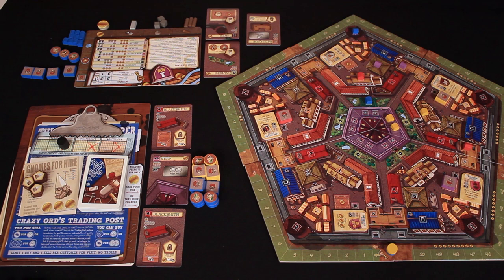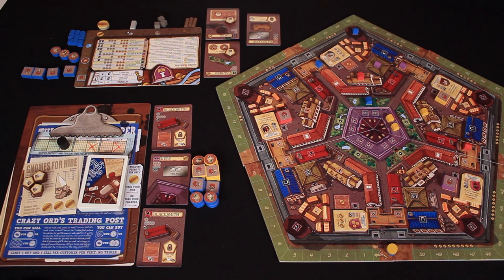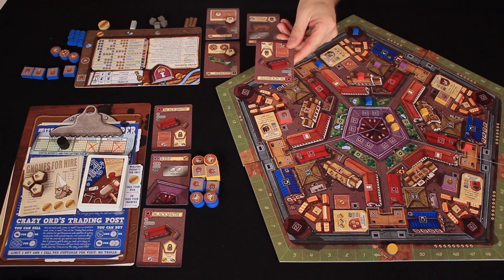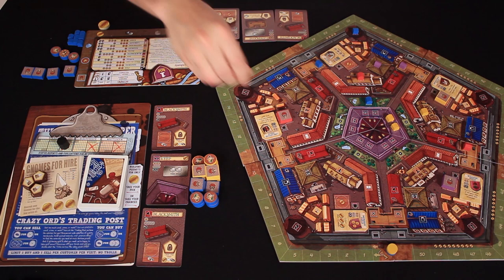Now I get to place a property marker. He wants me to place it here in this district that I'm trying to get control of, but Luke's been throwing lots of other competing contractors in here. Now he wants me to visit Crazy Orange Trading Post, where I'm going to spend one coin to collect a single stone. And the reason I'm doing that is so I can build the blacksmith, my other property card. This is going to cost one wood, four stone, and one metal.